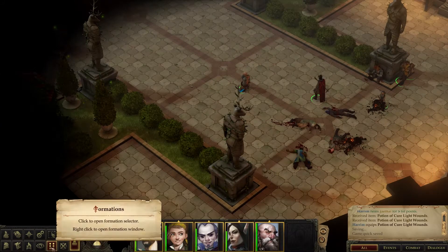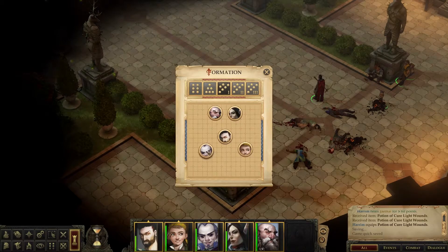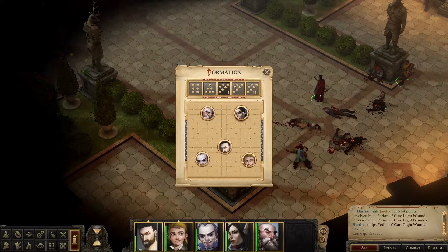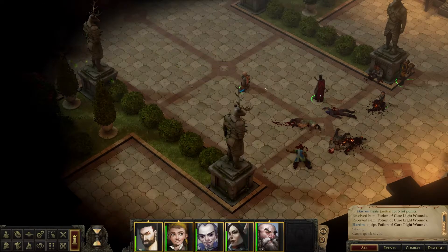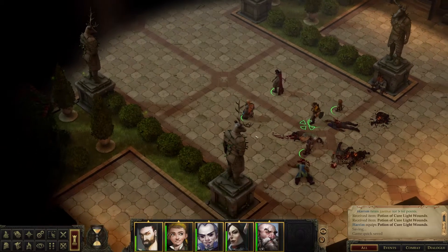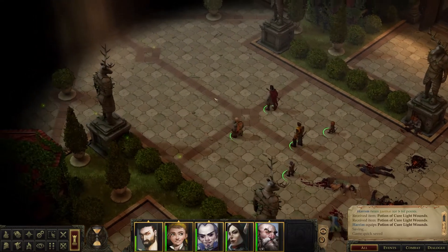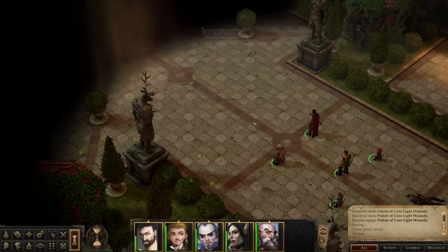Let's get everybody here. We need to look at our formation now. We can bring you two up front now. Let's move us all back slightly, get a little more separation here. There we go. See how that looks.